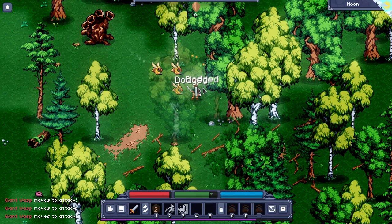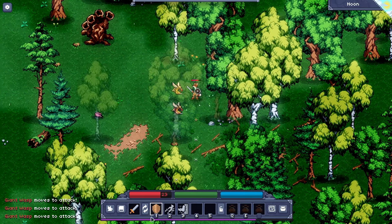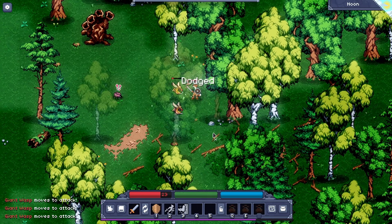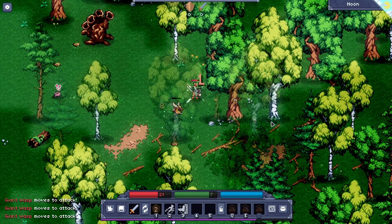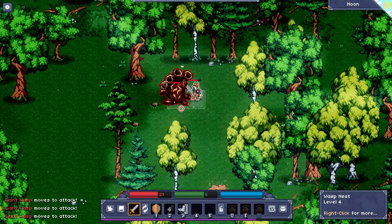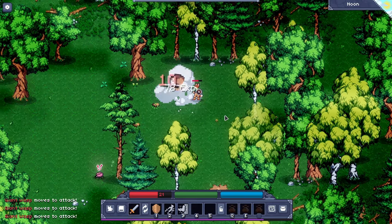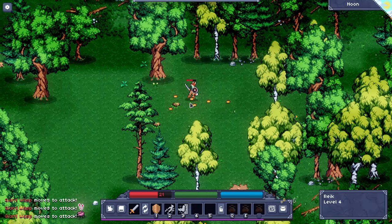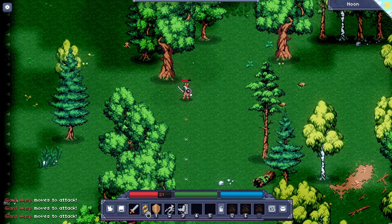We don't have to fight these, but I kind of want to build up our character a little bit. Put up our shield again — they don't do a lot of damage, they're just a pain in the butt. When you don't have your abilities, that's how you die. Okay, what did we get? I think we just got some money.